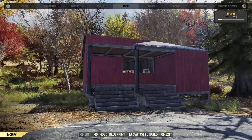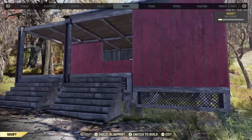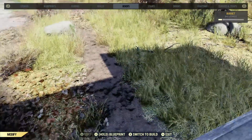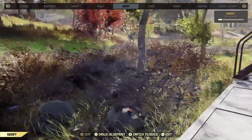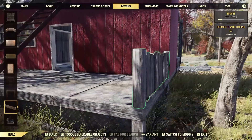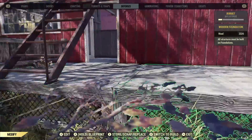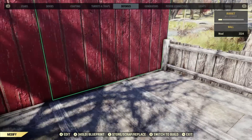And that is it basically, apart from the decorations. I actually put railings here just because it finishes it off better. And you can put a stair back here if you want to — I just didn't have enough build budget left to do it myself.